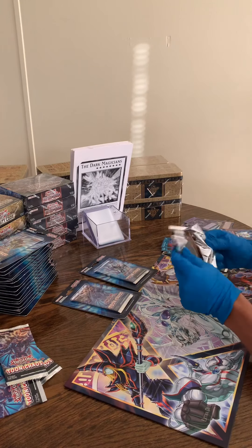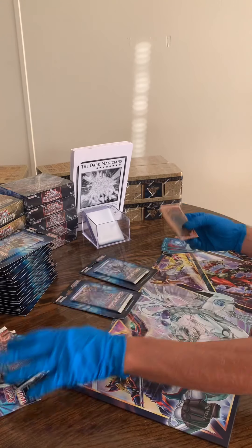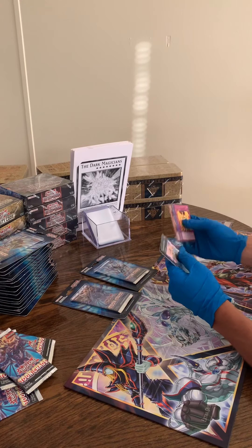We are gonna go ahead and open a couple of these blisters as well. And there's a fourth Pot of Desires. Masked Hero Acid. Another Fright Fur Saber Tooth. And last pack on the loose packs — then we're gonna have these two blisters to open. Magician of Hope. So no collector's rare out of those — not a big surprise. Very likely was a box that someone opened and got a collector's rare at the top of the box. Either way, we had some really good value out of that set — not complaining at all.